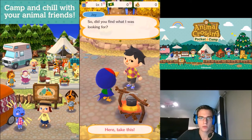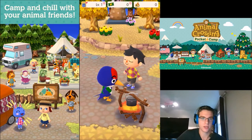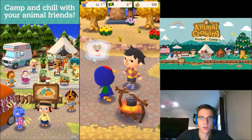So, did you find what I was looking for? Here, take this. Ta-da. So we could have checked the rewards there before doing it, which is kind of nice — you don't have to just give it to him and get whatever; you can choose to give it or not. I don't really see a point in not giving it to him at this point in the game. That cotton I gave you is pretty cool stuff — you should see what Cyrus can do with it. Is he going to go up a level? Not quite.